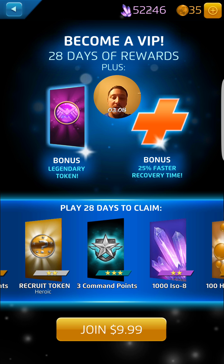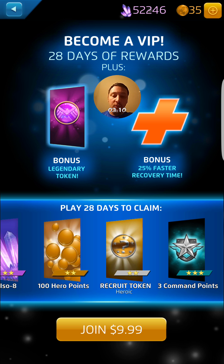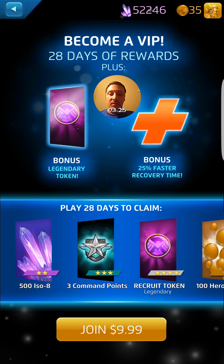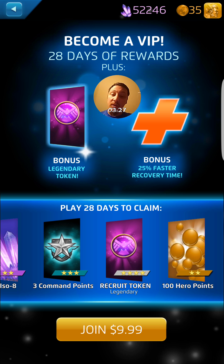You're going to get these heroic recruit tokens — a total of 6 throughout — and also 2 Legendary tokens. The first one is when you first register, as offered on the screen, and then there's one more. So there are 2 altogether. It's a total of 29 rewards, actually, because you're getting that bonus token plus the heal.